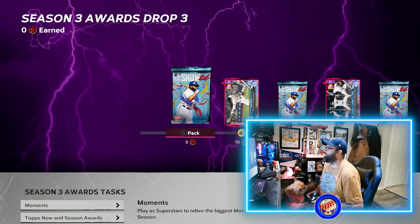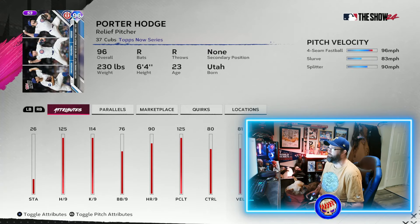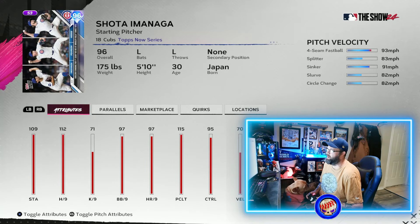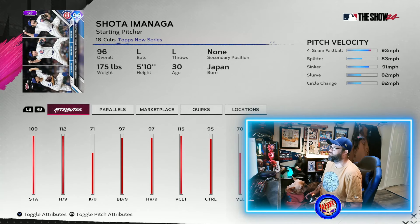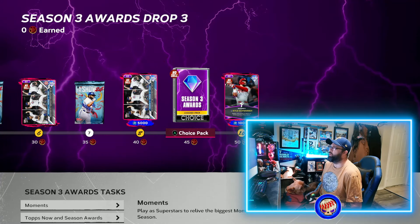Over in Season Awards, we've got Season Awards Drop Three for Season Three. We've got three cards that share the same card design, which is kind of weird. The first one is Porter Hodge, the second is Nate Pearson, and the third is Shota Imanaga — they threw a combined no-hitter for the Cubs earlier this week.